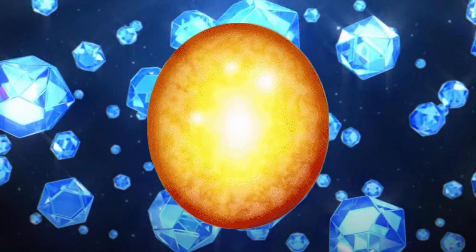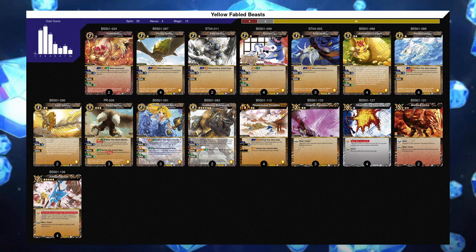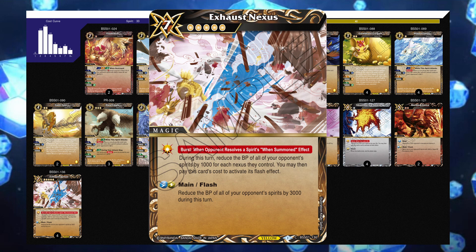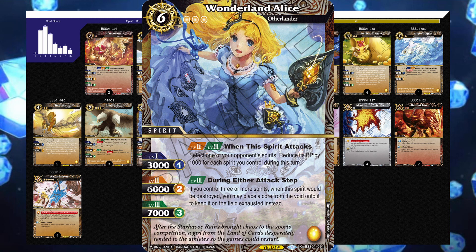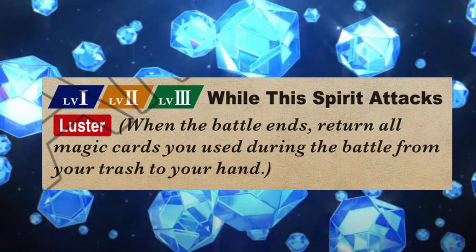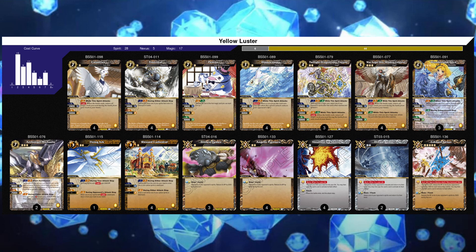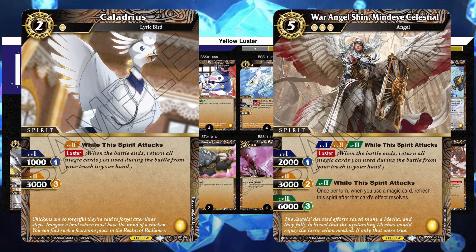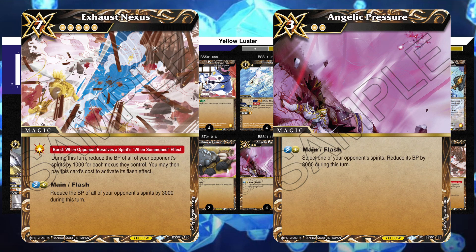And finally, we move to yellow decks. The most competitive yellow list is definitely the Fabled Beast deck. This deck plays out early game stabilizers like Hippocampo, Freestyle, and Air Avatar to get to its powerful endgame cards of God Beast Behemoth and Exhaust Nexus. Wonderland Alice is also a powerful, hard-to-get-rid-of spirit that constantly snipes off your opponent's spirits. Yellow also has another archetype in Luster. Luster as a deck hasn't really seen competitive success, but here's a Luster deck I created to give you an idea of what it looks like. The game plan is to use Luster spirits like Haladrius and My Night Celestial to reuse powerful magic cards like Exhaust Nexus and Angelic Pressure and overwhelm the opponent that way.